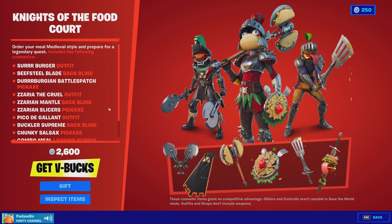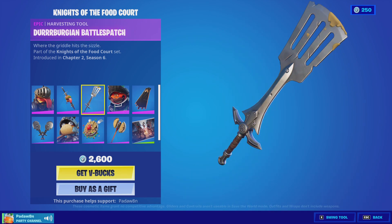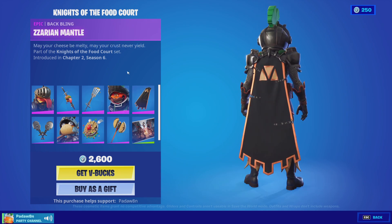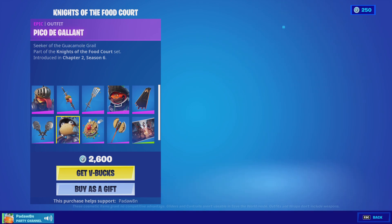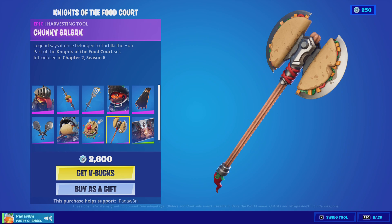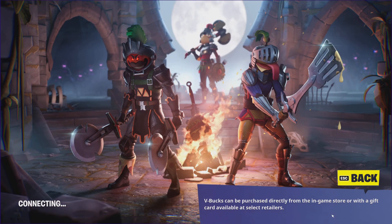And then lastly, we have a new set, which is the Knights of the Food Court. We got the Sir Burger, the Beefsteel Blade, and the Der Bergerian Battlespatula. We have the Zarya, the Cruel Zarian Mantle, and the Zarian Slicers. We have the Pico de Gallant, the Buckler Supreme, and the Chunky Soul Sacks with the Combo Meal loading screen.